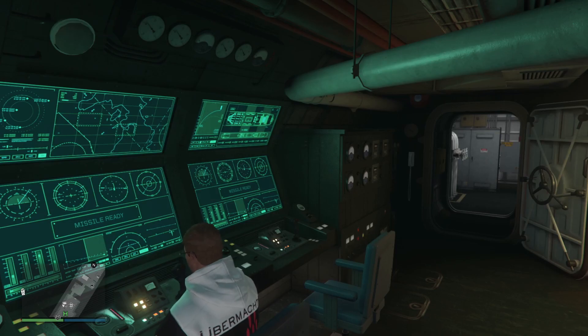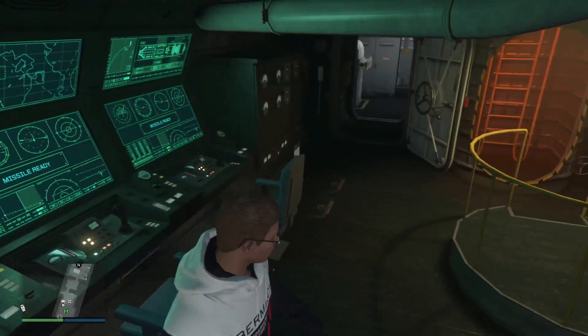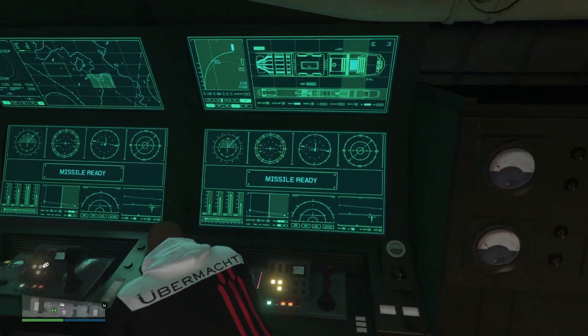Sometimes when you try to use the missile in the submarine — when you sit down and hit the A button — nothing happens. It's not that you press the button and the game has trouble spawning it like what used to happen with the drone; it's just completely unresponsive, like you never pressed anything at all.